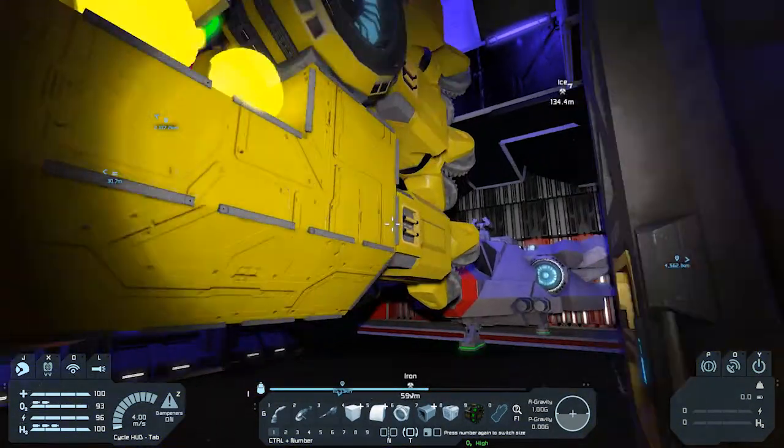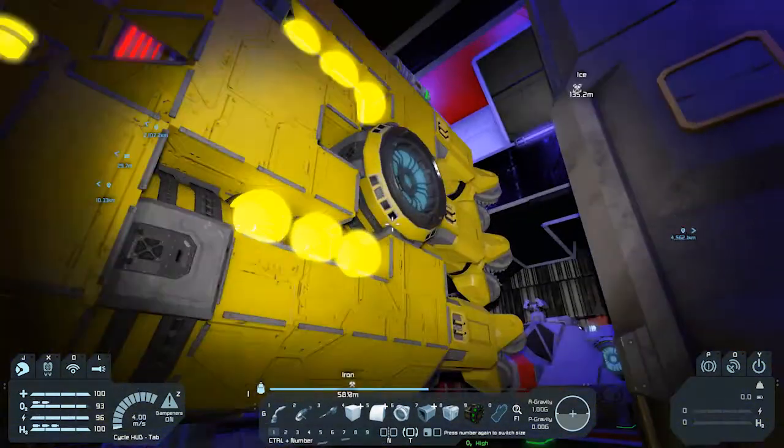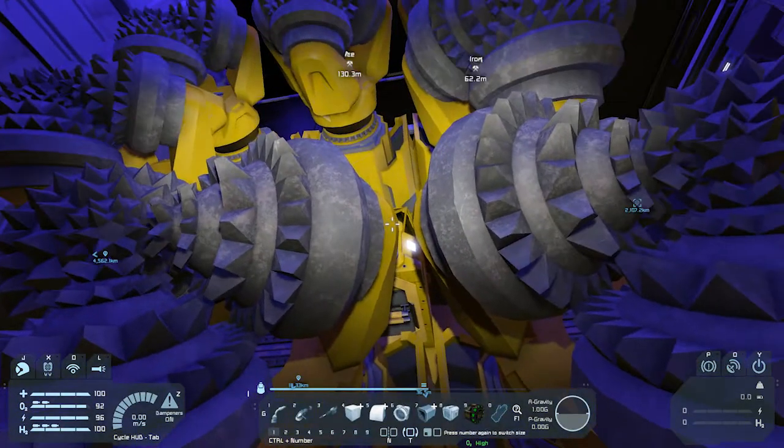Every time I log on now the thrusters are on and I don't know how to turn those off. If you guys know, let me know — what's the best way to do that?